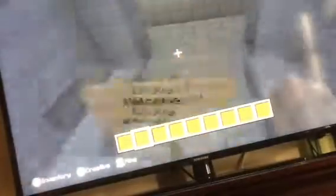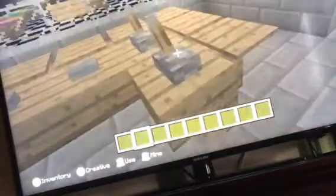This is the front desk, and this is where the guard usually is, where he controls all this stuff. Then I'll just go to the other room and there's like flashing lights and stuff.